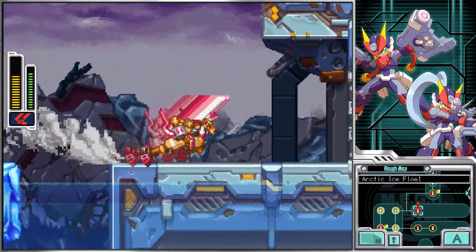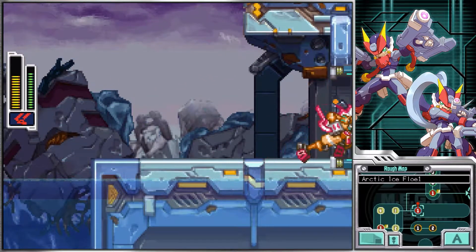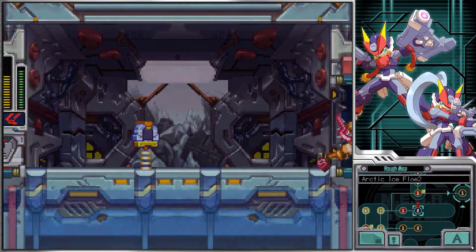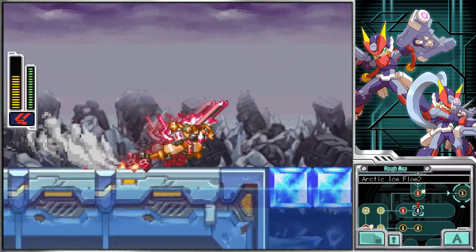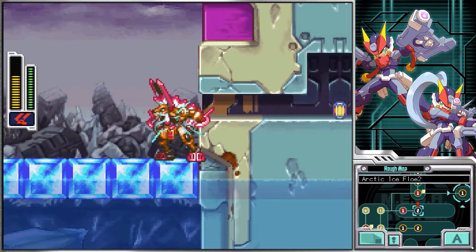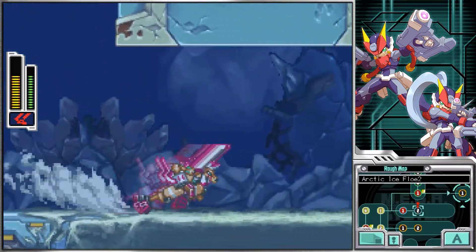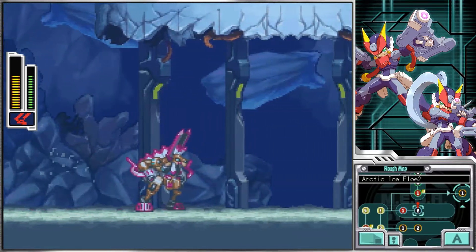The other weird thing to control about Buckfire is his wall jump. Compared to the normal wall jump found in Mega Man from X onwards, where you cling to a wall and can bounce on the same one over and over again, Buckfire's is closer to how Metroid's works, particularly Metroid Fusion, where he bounces from left to right, wall to wall, and you need to switch which buttons you're pressing each time.